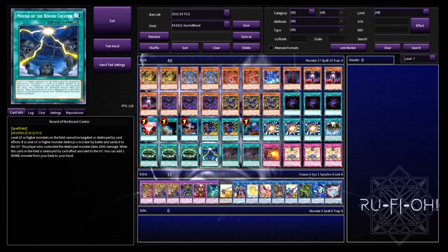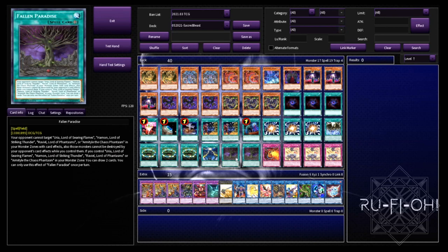We then have the two field spells. Mound of the Bound Creator — of course this wasn't intended for the Sacred Beasts originally, but it is a very good card in this deck. It just offers an additional layer of protection and all that good stuff. We then have Fallen Paradise, which of course is a key part of the deck as well — a really strong, powerful field spell that allows you to draw deep into your deck as quickly as possible.